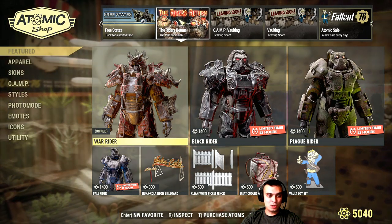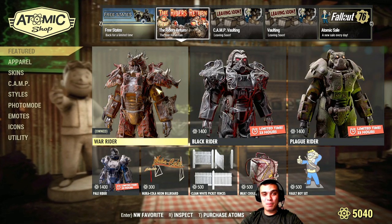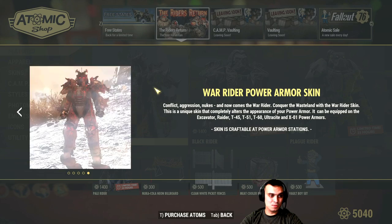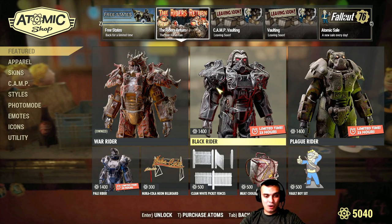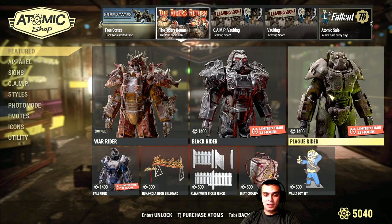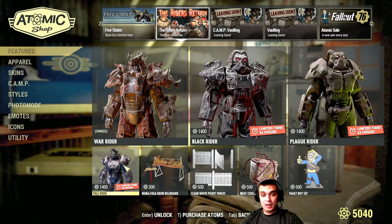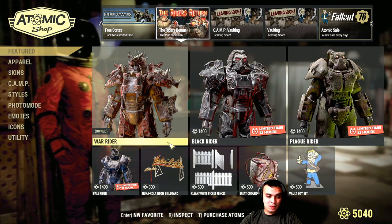These are the Four Horsemen power armor skins. I decided not to go with the Black Rider because I only have one power armor I actually use. I used to use the XL1 but got rid of it due to weight. I only keep the Excavator, so I only use the War Rider — this is my favorite from all four. If you own them all, please provide some feedback so others can make a decision. Personally, the prices are high.